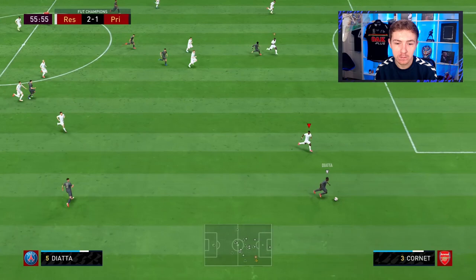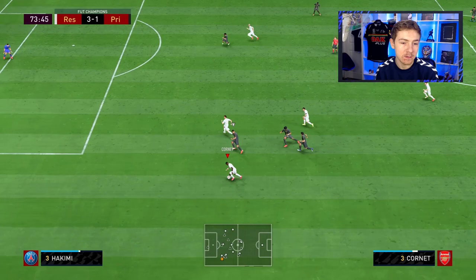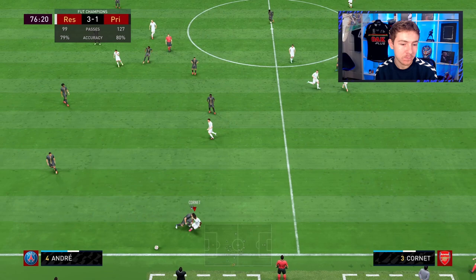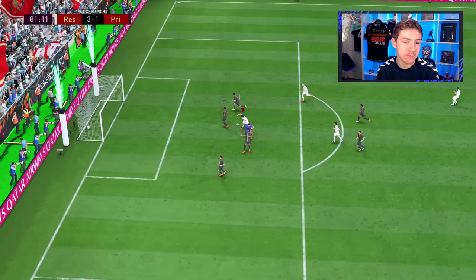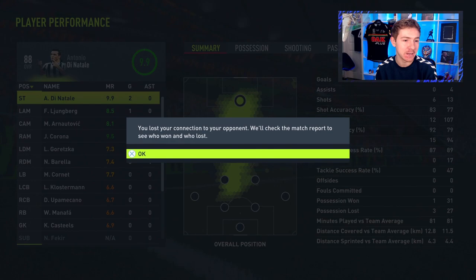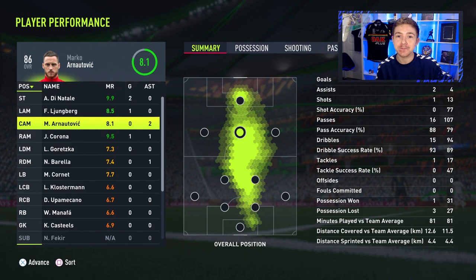Nice pass into space, ball goes out wide to Diata. Cornet coming across in pursuit — good touch, helps us retain possession. Dina Tower links up with Cornet, who now has a chance to whip the ball into the box — it bounces to Dina Tower, almost ended up in the back of the net. Cornet does well to stretch out and make the intercept. We've just hit a fourth and my opponent is on his way out. Cornet was really solid in that game — was not at fault for the goal, that was the centre-backs. Cornet was just brilliant, to be fair.